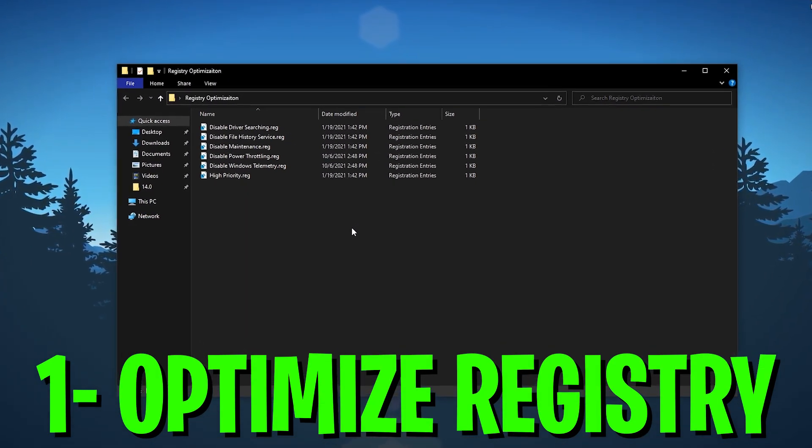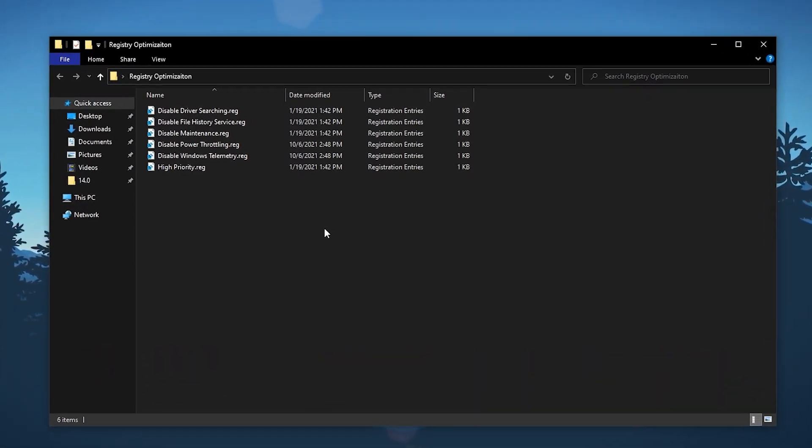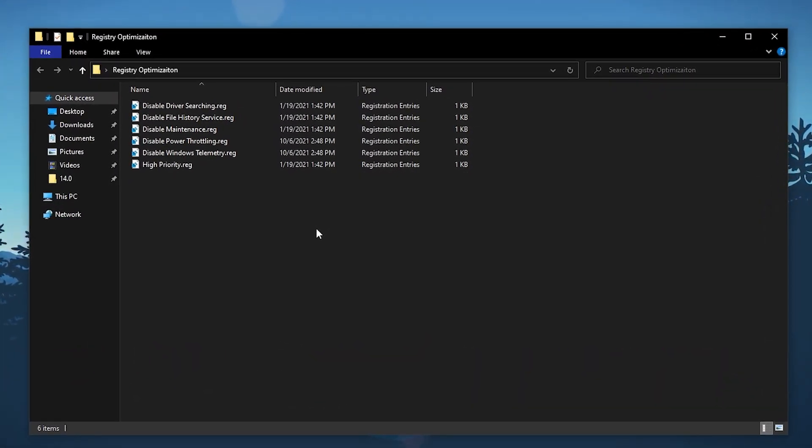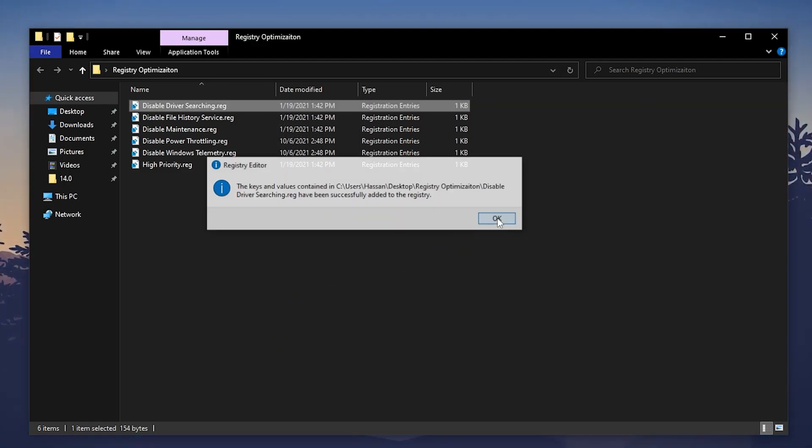Open the registry optimization folder. Inside you will find multiple registry commands that work with Windows 7, 8, 10, and 11 — any kind of Windows OS. Install all the files one by one. First, double-tap 'Disable Driver Searching,' click Yes, click OK.